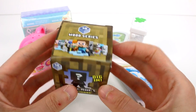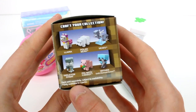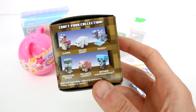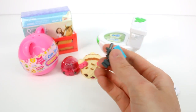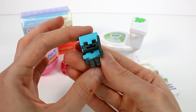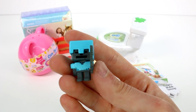Now the Minecraft minifigure series 10 Wood series. On the side you can see some of the ones you can get, and on the other side there are even more. If they have a little asterisk that means they are exclusive to the blind boxes - the polar bear, the Vex, the pig with the carrot, and the Wither are exclusive. We got the Wither with the diamond armor - that one is an exclusive, which is super awesome!